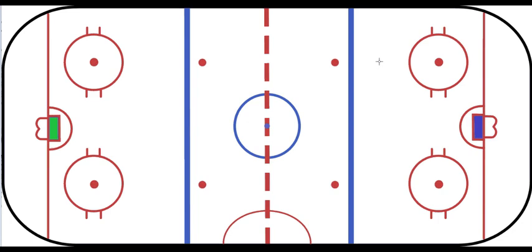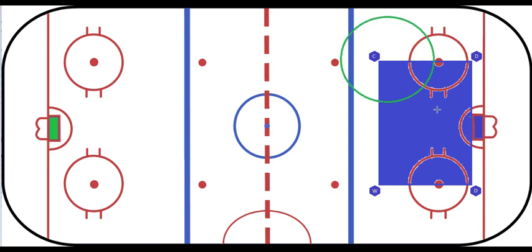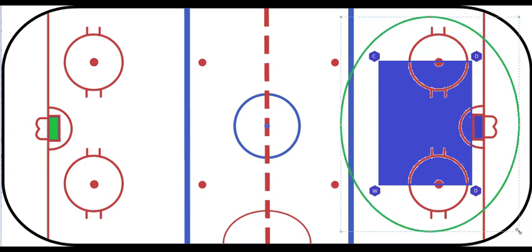In a 5-on-4 PK, the four players establish a box formation in the defensive zone. Composing the box are two forwards and two defensemen. In this video, the formation assumes a center and a left winger. Your collective priority is to keep the puck outside the box, preferably clearing the zone. The more functional and consistent this box formation is, the better the penalty kill has a chance of becoming.